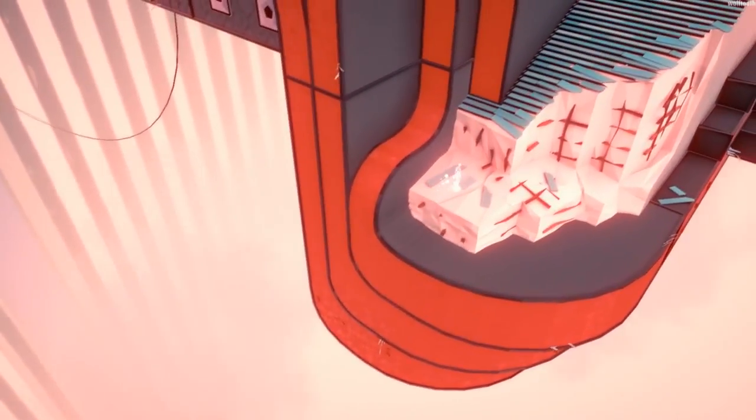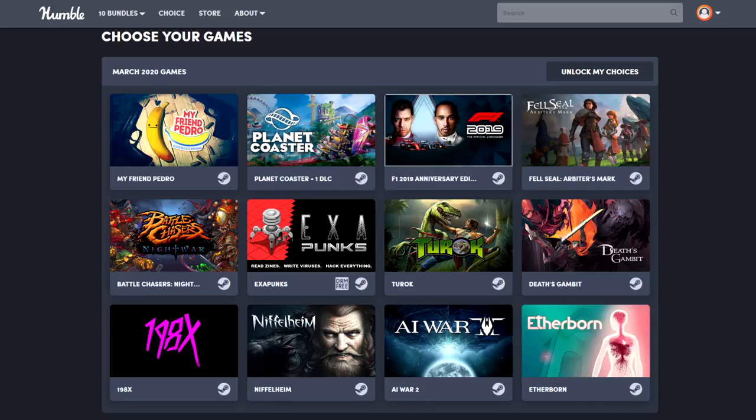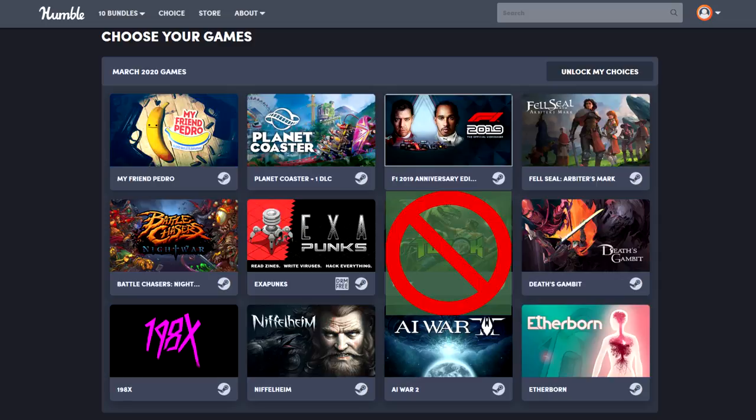So what should you pick? The games I skipped out on were Turok and AI War. There were a lot of games in this bundle that grabbed me. I'd say dropping two things out would be relatively easy — drop Turok first and foremost, nobody needs to go back there. People who don't enjoy puzzles or Sims can toss Planet Coaster fairly easily. If you don't like programming and logic, Exapunks isn't going to make it for you. Micromanagement haters will get rid of Niflheim. People who want more meat on their games could drop 1980X. If I didn't already own AI War 2, I would probably get rid of Aetherborn, but that's just my personal preference.